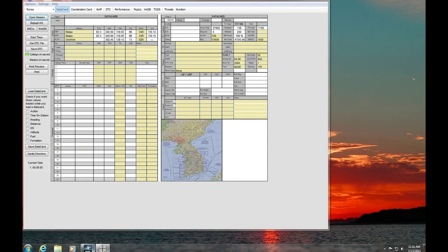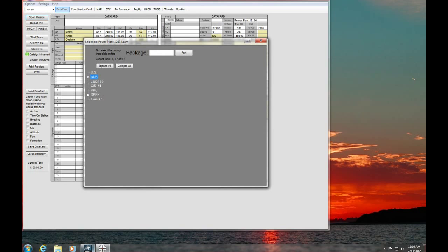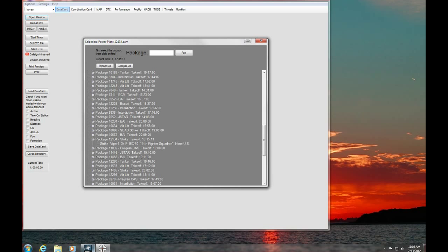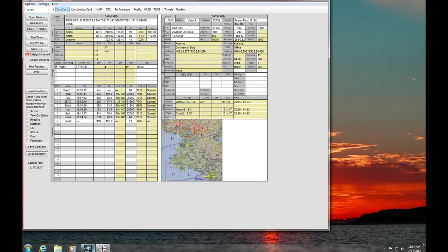I'm going to open that same mission — power plant. I've got to find that flight; it was 1-2-1-3-4, and the Viper package is the only one in that package. When this comes up I'm going to say no. Now I'm just going to confirm that my loadout is correct. You can't change your loadout in here — this is just to confirm it's set up correctly so it can calculate performance properly.